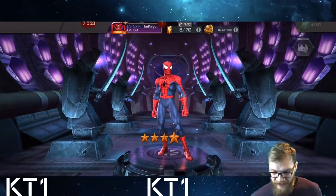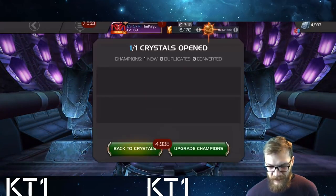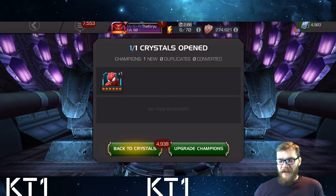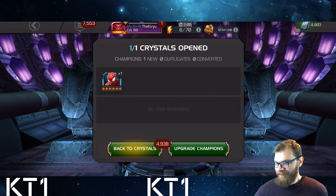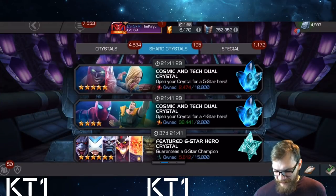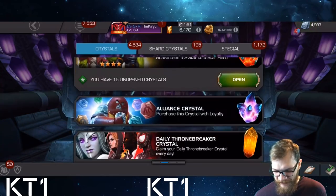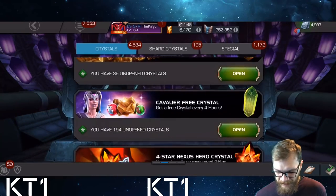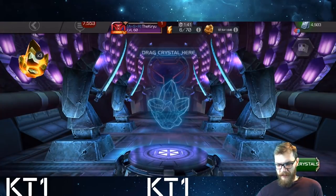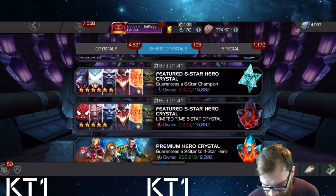Hey, a new six-star! It's not ideal, but considering I do have quite a big six-star roster, any new six-star is alright. It's not perfect, but hey — it's a new six-star. You never know, maybe it's gonna go to rework city or something. Fair enough — not quite an amazing, outstanding, totally insane crystal opening, but I got a new six-star, and that's not too bad. I have three max sig ability crystals to pop, and those are six-stars as expected. I'm currently sitting on 6,400 six-stars.